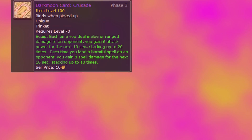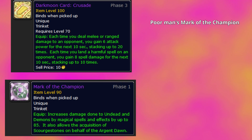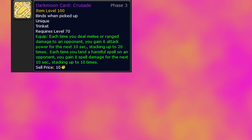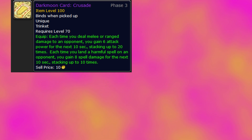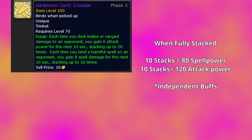Moving on, Darkmoon card Crusade is the last card of interest for prot pallies. This trinket is essentially a poor man's Mark of the Champion with 5 less attack power and spell power, but it works on anything instead of just demons or undead. The downside is that it needs to ramp up. The tooltip reads: each time you deal melee or ranged damage to an opponent you gain 6 attack power for the next 10 seconds, stacking up to 20 times. Each time you land a harmful spell on an opponent you gain 8 spell power for the next 10 seconds, stacking up to 10 times. Once fully stacked that is 80 spell power and 120 attack power.